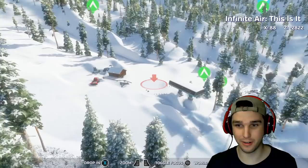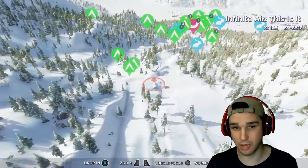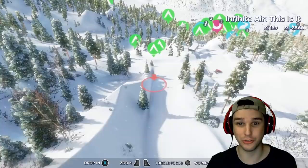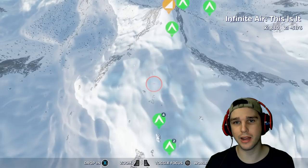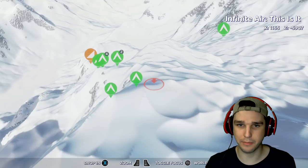This was not put here by the developers — it was put here by regular people that bought the game and play it. Everything you see out here: all the lift towers, snow cats, cabins, rails, jumps, features, the way the snow has been moved — was made by someone. Someone came in and edited this mountain with in-game tools. That's why I think this game is so cool, because there is no other snowboarding game out there that has this level of creativity and customization. I'm gonna ride from the top down, show you some backcountry riding, then get to the park riding, which is where this game shines.